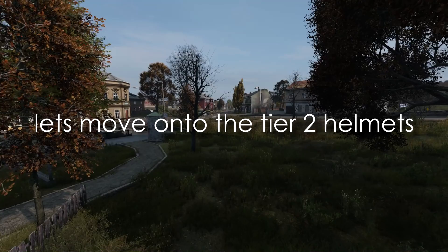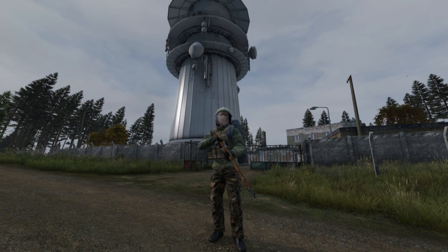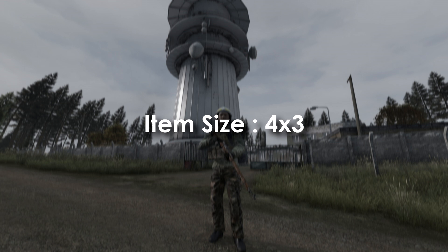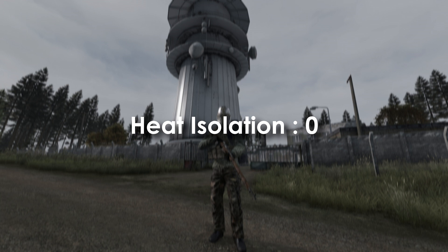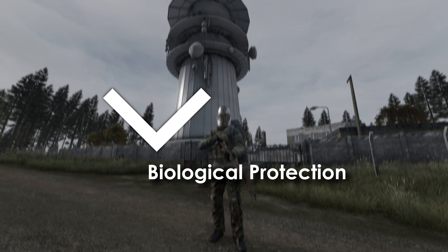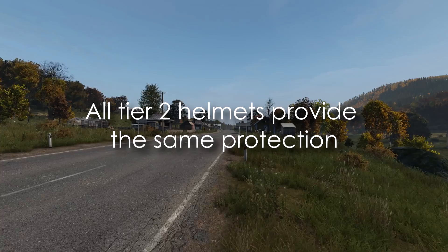Moving on to Tier 2 helmets. The pilot helmet weighs 1.45 kg with a 4x4 item size and heat isolation of 1. The fire helmet weighs 0.87 kg with a 4x3 item size and heat isolation of 1. The great helm is the heaviest at 2 kg with a 4x4 item size and heat isolation of 0, and like the motorbike helmet it provides biological protection with a 75% reduction. Finally, the combat helmet weighs 1.5 kg with a 4x3 item size.